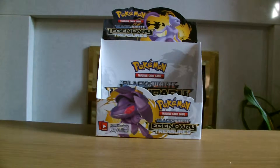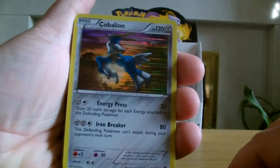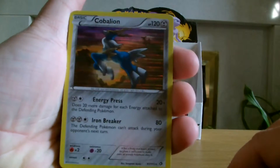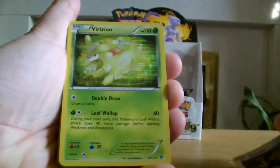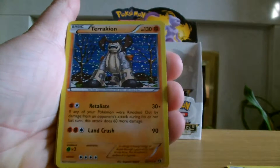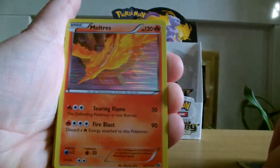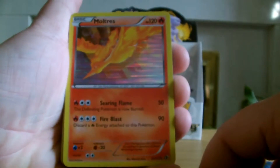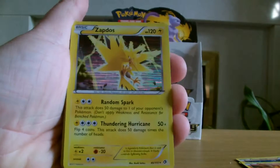And now onto the Hollows. Cobalion, Cobalion, Cobalion — Cobalion, that Jess pulled. Virizion. And Terrakion. So I've got a full set of those legendaries. Moltres. And Zapdos.